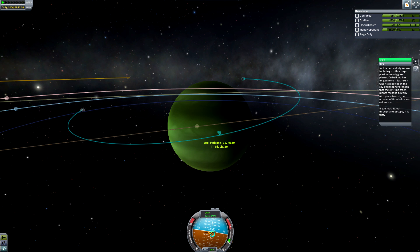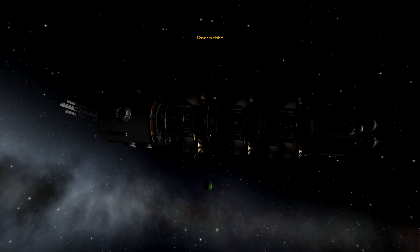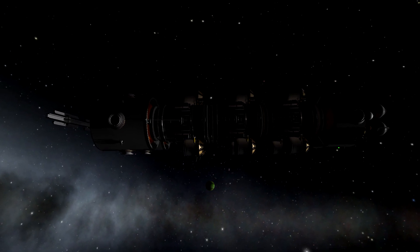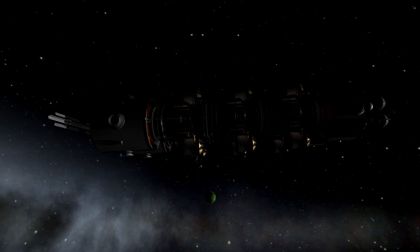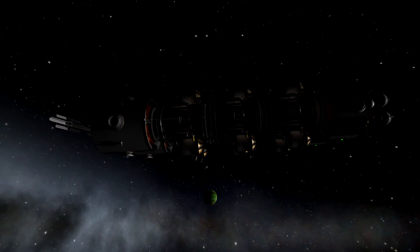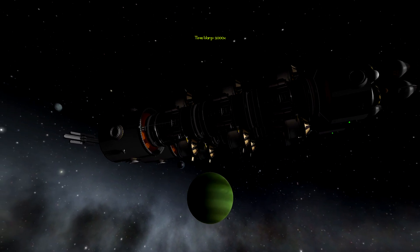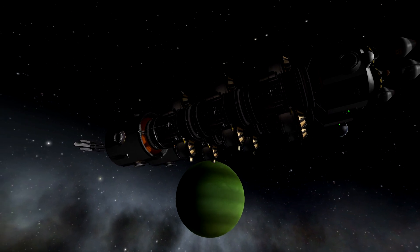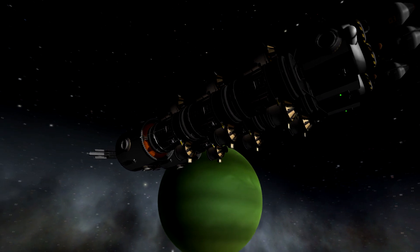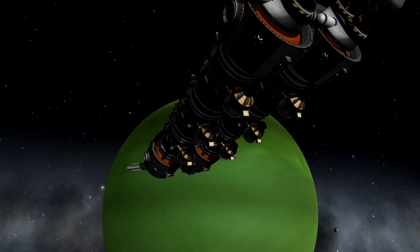We'll be doing lots of orbital ballet before we actually end up getting to Val. But before that happens, we have some in-atmosphere ballet to do, otherwise known as burning up horribly. So in the EVE mission in episode 2, I made three major mistakes. In this one I do make some mistakes, but they aren't quite as major. One mistake I don't make today is the one I made in the EVE episode — not trusting my aerobraking calculator. Aerobraking around EVE was a bit risky; aerobraking around Jool is catastrophic if you get it wrong.